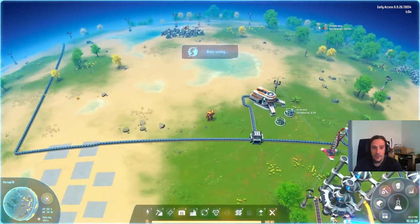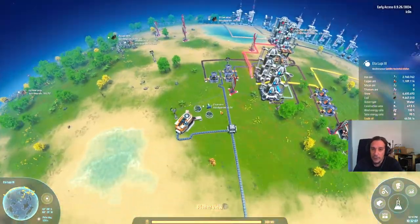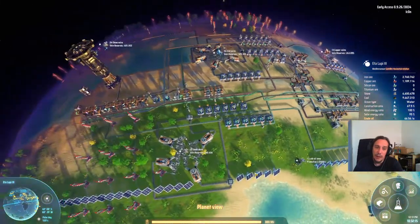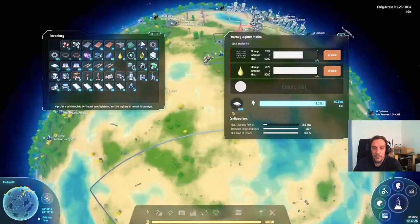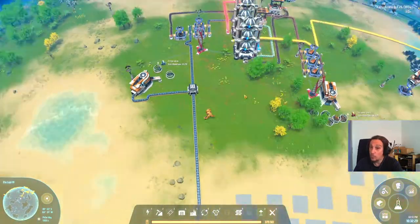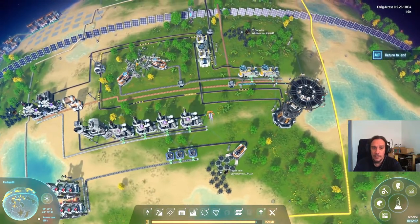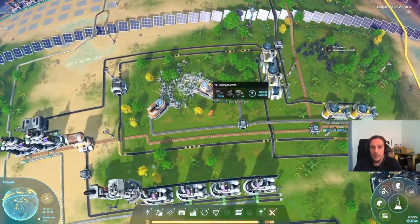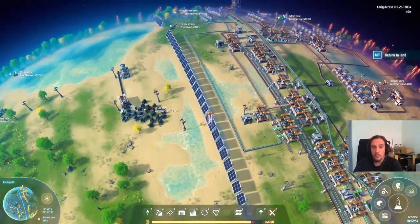In the time between this and the last episode, I have started to wire up another iron deposit to my lab, because the first deposit is running dry for real. The copper does take a little bit longer. The other thing I did was I took the liberty to craft some transport connections for the sulfuric acid, because we need that stuff now — we need that in large amounts. It's really nothing special, just a conveyor belt between the storage and the logistics station. Pretty nice transporting the stuff over to the other side of the planet without miles-long conveyor belts.